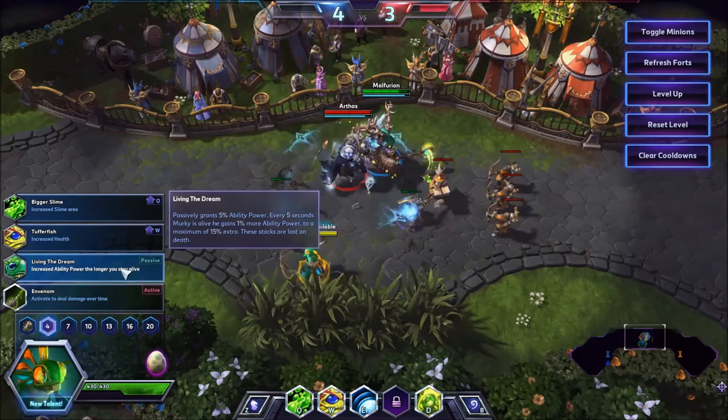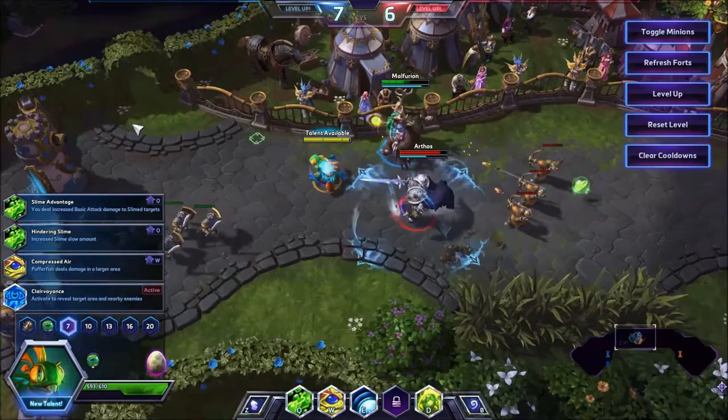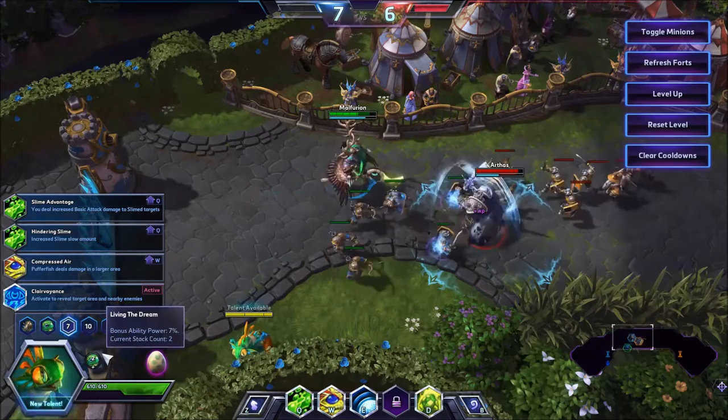Living the Dream is pretty essential. It means you get 15% extra ability power, so you hit a considerable amount harder, and it stacks up the longer you stay alive — not per kill. By the time you get into any big fight you should have max stacks. As you can see, it starts to tick up really, really quickly, up to a maximum of 15 stacks.